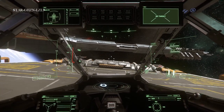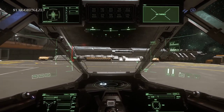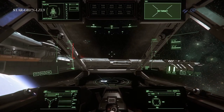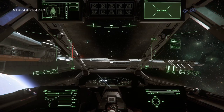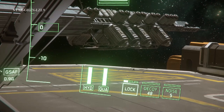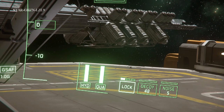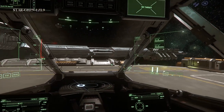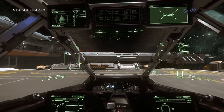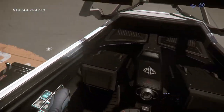That is the Hornet. Landing gear down. Look over here at all the decoys — so if you're fighting and trying to stop missile locks, we've got 48 decoys and then some chaff as well. This is definitely a ship for combat.